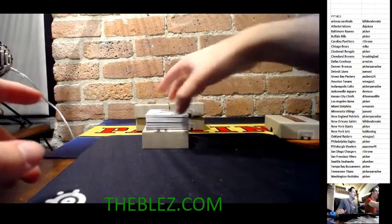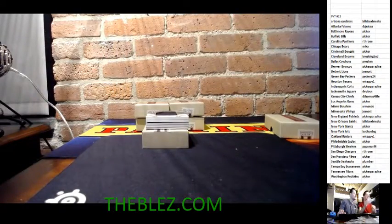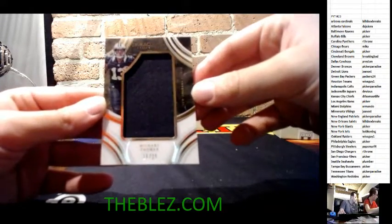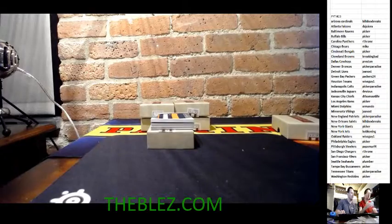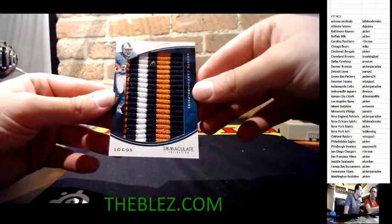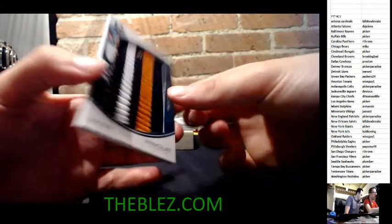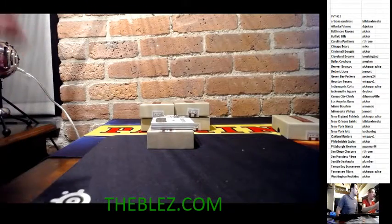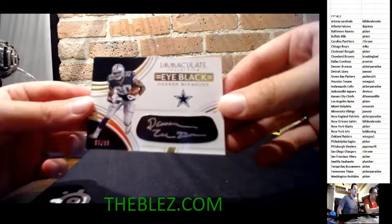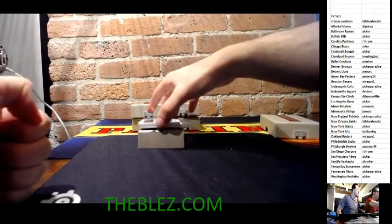Starting box two with a Raiders base card — Bo Jackson, 47 of 99. Then an acetate jumbo jersey card of Michael Thomas, 15 of 25, for the Saints — hold that card, that's for Bill's Box Breaks. Then a sock patch of Leontae Carew for the Miami Dolphins, four of 20 — a pretty cool sock. And an eye black autograph of Darren McFadden, number three of 60 for the Dallas Cowboys — thousand-yard rusher last season because of that line.